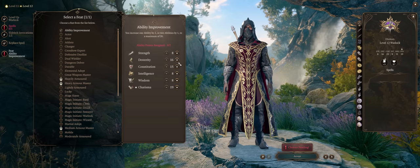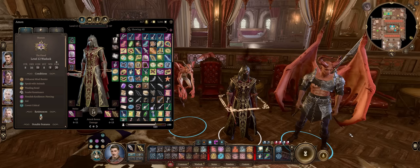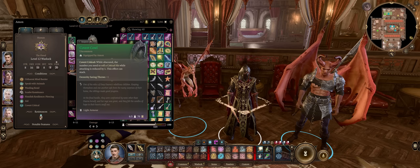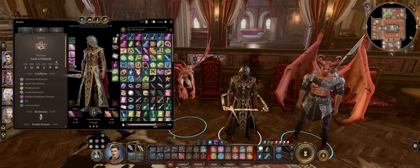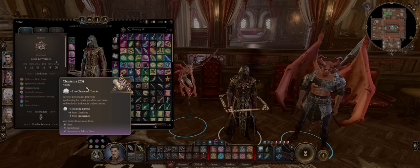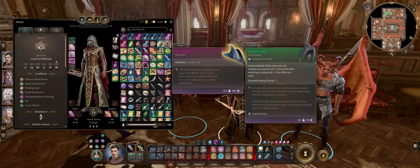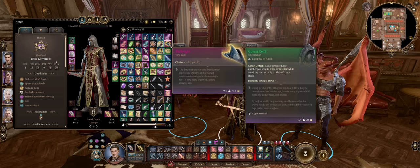Now let's cover gear for our Blaster Caster Warlock. For the Helmet, you have two choices. Birthright can be quite handy to further enhance your Charisma — you have multiple sources that directly apply your Charisma modifier to your Eldritch Blast damage each individual instance. On the other hand, the Hood of the Weave is the best for increasing spell DC and attack rolls by plus two. Both are Act 3 only.